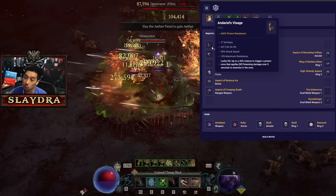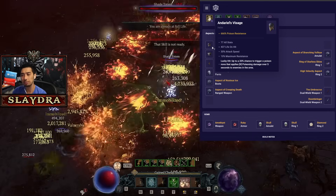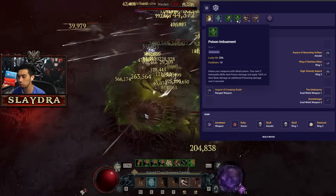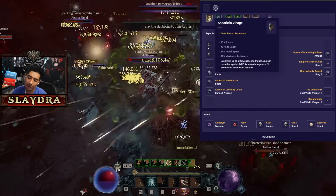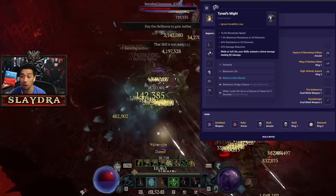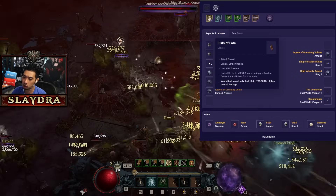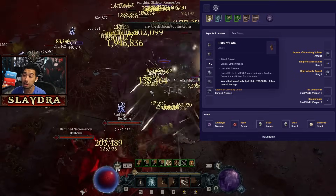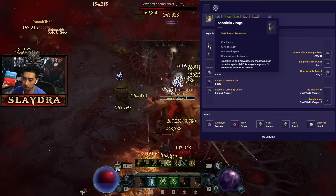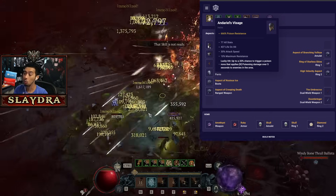For gear and aspects: we want Andarios. If you don't have Andarios yet, I recommend just playing a heart seeker leveling build — there's one pinned below. You really need Andarios to get this poison rogue build up and running. Then we're running Tyrael's Might. If you don't have it, ranks to Dark Shroud is what you're looking for on a chest piece. Tyrael's Might is basically the best god-tier item in the game for the chest piece for almost all builds. Then Fist of Fate, because it gives us crazy lucky hit, and Andarios is all based off that lucky hit chance to activate the poison nova — which got a really good buff in Season 4, allowing the poison nova to spawn where you hit rather than at your character's location.